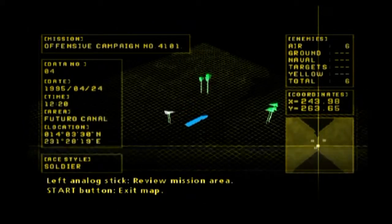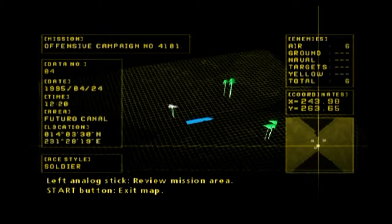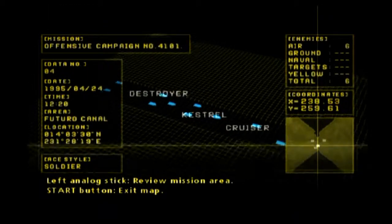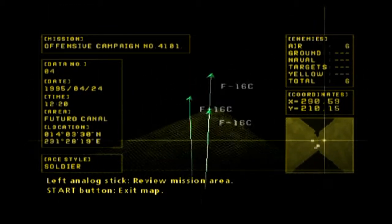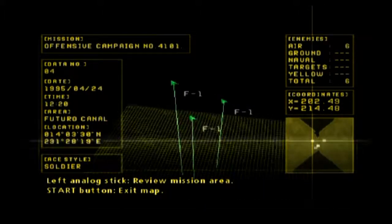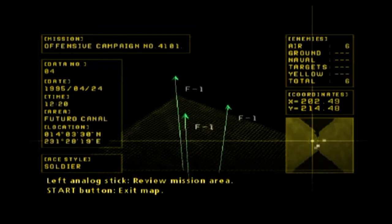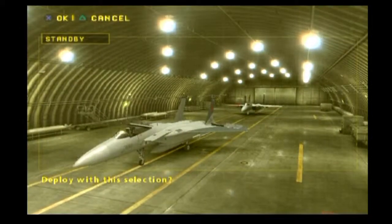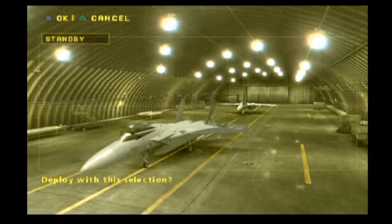All right, back in Mission 4 again. This time, Operation Costner. You've got to do the all air-to-air escort for the fleet. It's cool that they actually brought back the Kestrel in this game. All right, so it's all air-to-air, so I'm going to have to use the advanced missiles. All right, let's do some dogfighting.